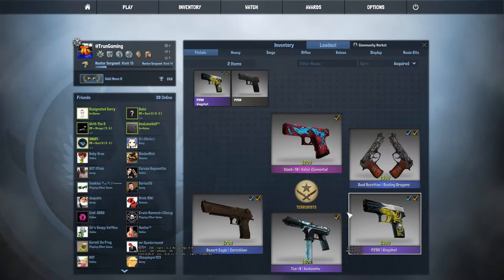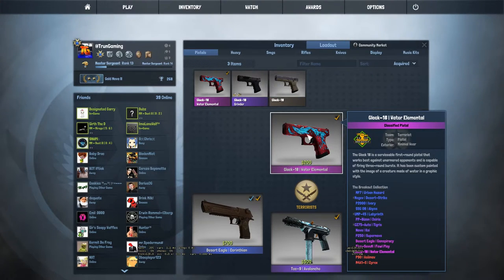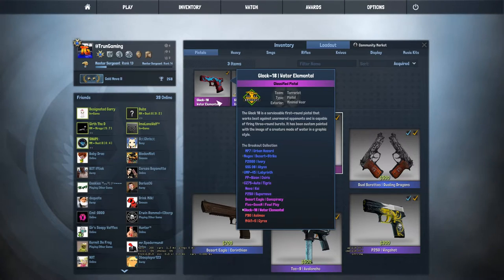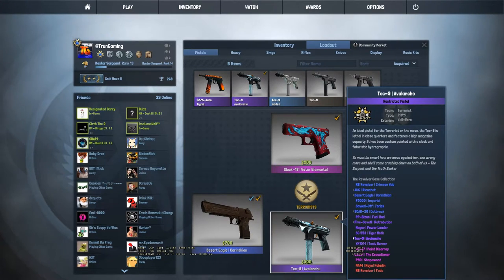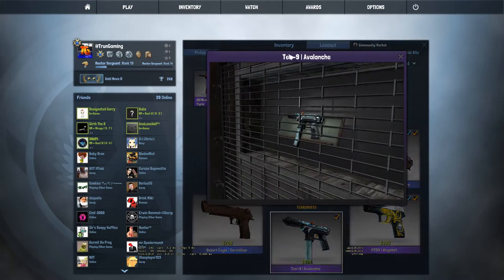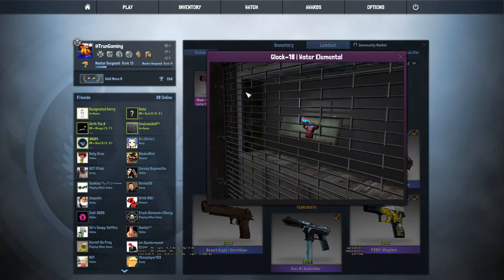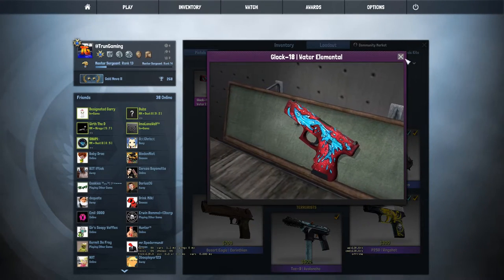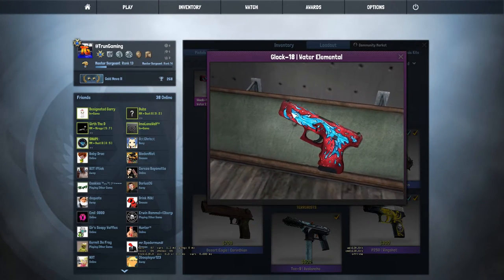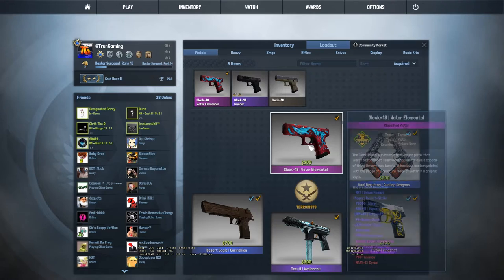On the Terrorist side, we have all the same skins I had on CT, besides I have a Glock 18 Water Elemental in Minimal Wear. I did have two Minimal Wear ones and I gave one away to the person who made my banner. And then we have a Tec-9 Avalanche in Well Worn condition, which looks pretty nice for Well Worn, to be 100% honest. I've never had a Minimal Wear Glock 18 Water Elemental — I would always have a Field Tested one. I just love the way it looks, and it's so sick for a pink.